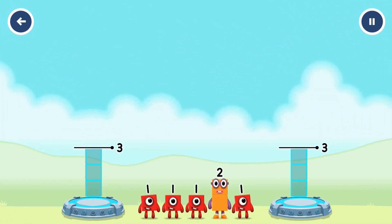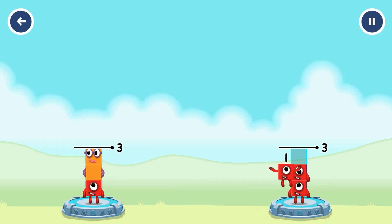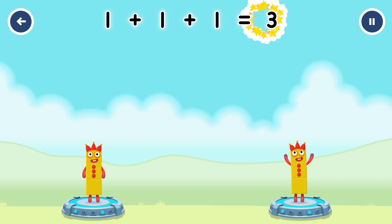Share the number blocks evenly to make two groups of three! Drag the number blocks onto both sides until they have the same number of blocks. One plus one plus one equals three. Three equals three!